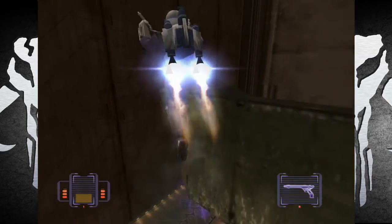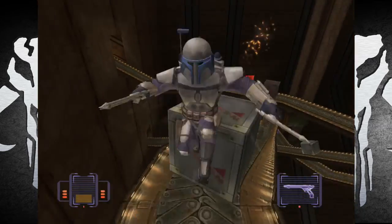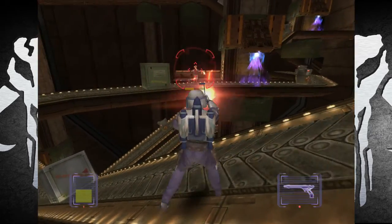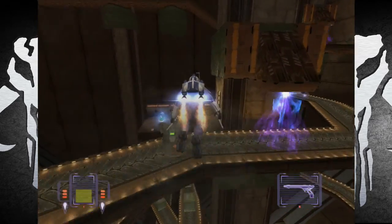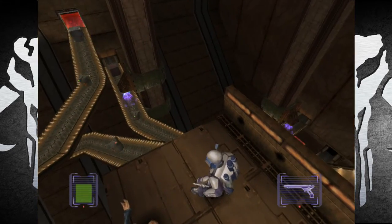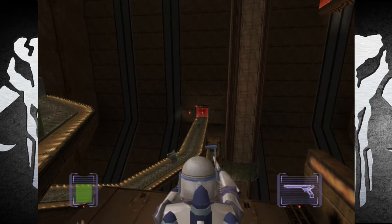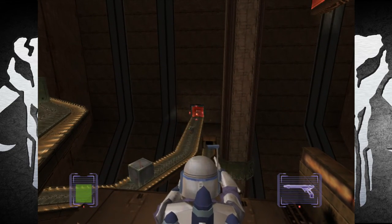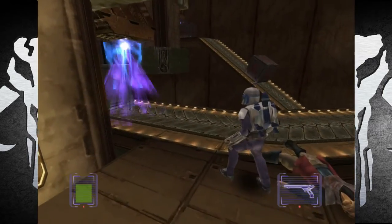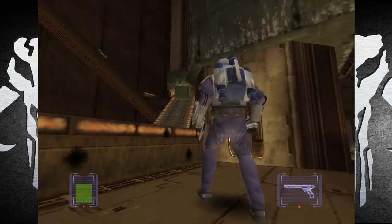I don't want to jump into that. I do want that bacta, though. Now, let me grab this and get my bearings here. Where exactly are we? And we got that area right there. Can we knock out the shielding? Apparently not. It keeps going up. I guess we'll try that.